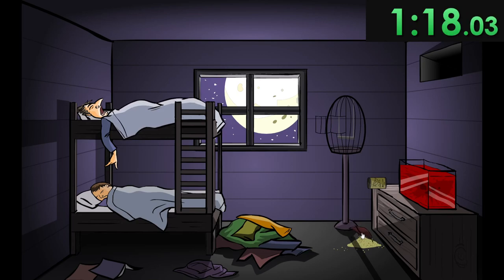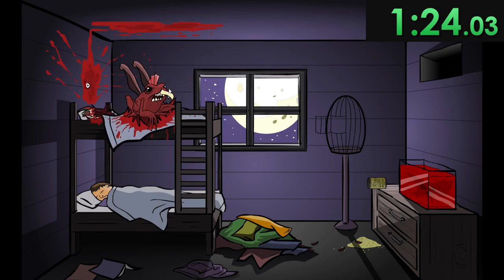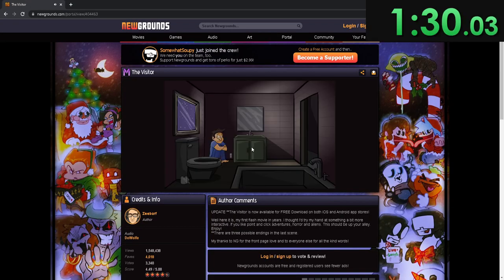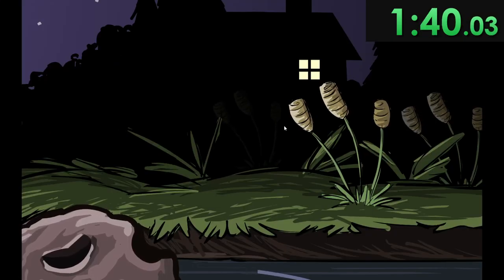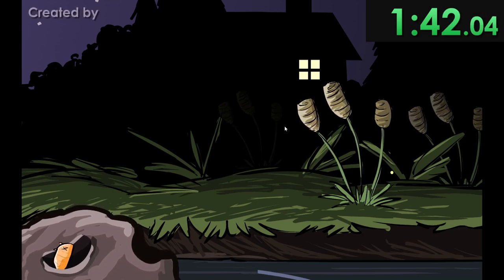We need to distract that birdie in order to get another transformation, and then get the guy on the top bunk who is stupid enough to sleep with his mouth open. The guy on the bottom bunk hears what is happening — we kill him. There's only one person left, which unfortunately I had to get out of full screen again in order to kill him. And that's pretty much the speedrun — it's as quick as that. Luckily, I'm able to go back to full screen and we can watch the credits.